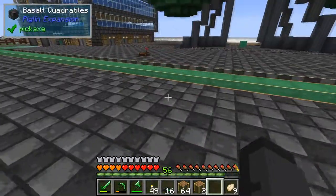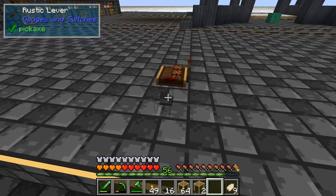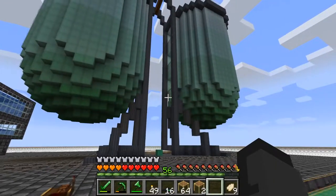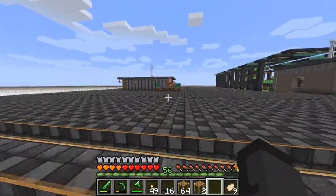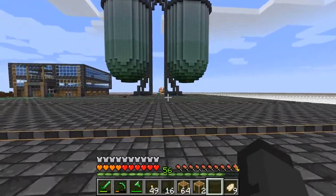This switch controls the redstone lamps — let's turn it off and see if we get anything. We have to leave; I believe you need to be 27 blocks away. It works!